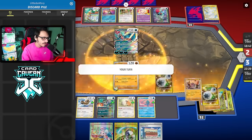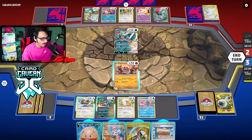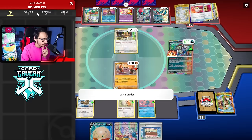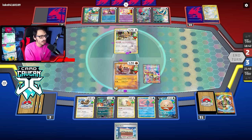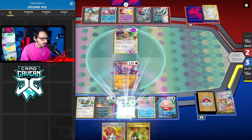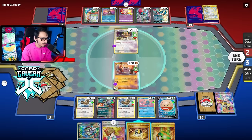Speaking of Electrode, we do draw it. Do I dare bench it? If I Iona them into another Boss, I think we have to do the risky play. So we're going to Countercatcher this. We're going to Toxic Powder. I'm not going to give them Town Store on the off chance they have Forest Seal Stone. I have to bench Electrode. Iona KO — I think that's pretty good. Another Bibbarel — nice. I just got to hope my opponent does not Boss. If they get a Boss off the two cards... I quit. My career is over. I quit this game if they get a Boss off this Iona to three.